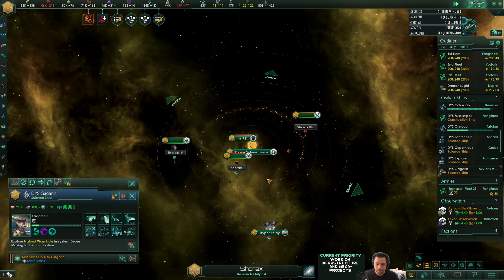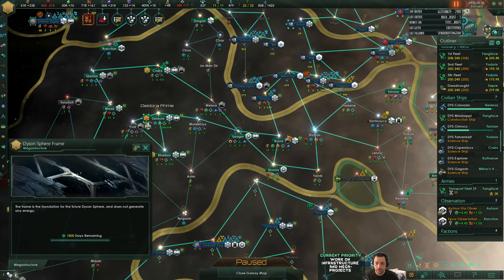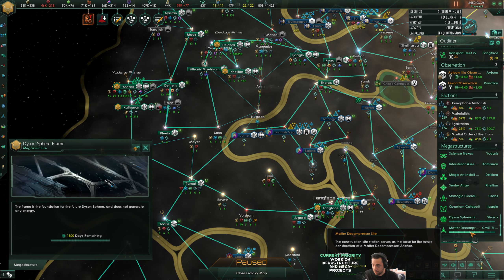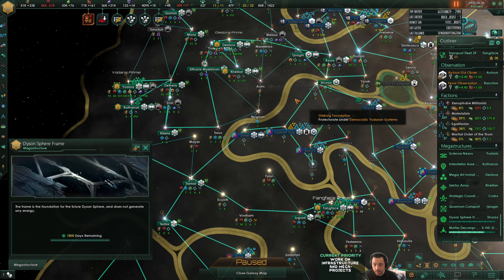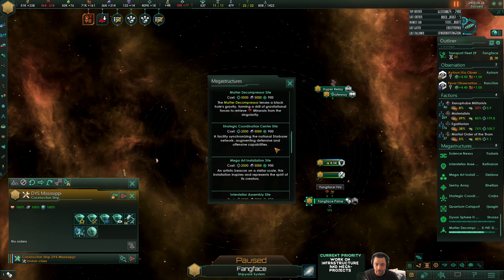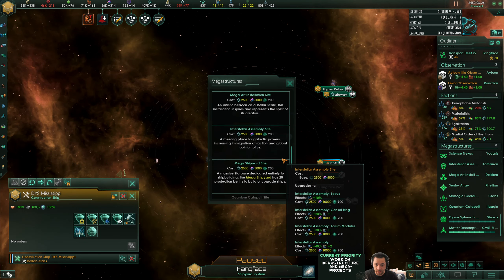Dyson's frame is done - cool. And then the matter decompressor is on its way, and the construction ship for Fang Face's mega shipyard is ready to go as well.